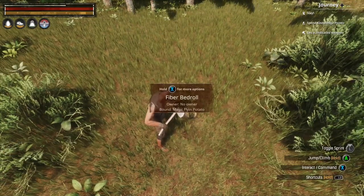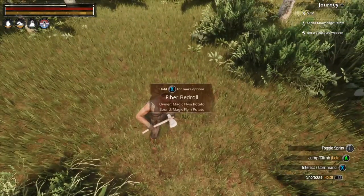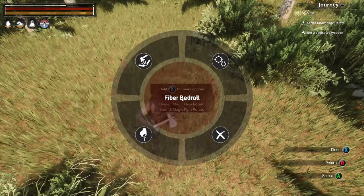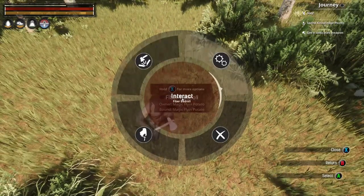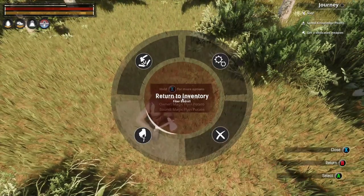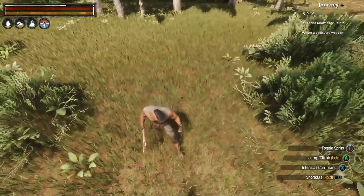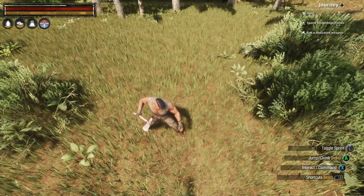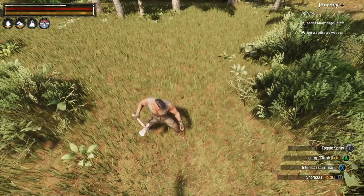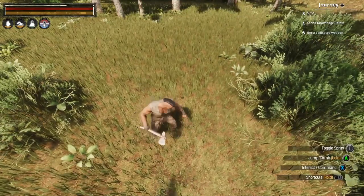You can also pick these bedrolls up. If you hold the X button down over them, you get a wheel menu — this will destroy it, this lets you interact with it, this cancels out of the menu, or you can just pick it up so you can move it later. Quick warning: if you die without an active spawn point, you lose all your equipment and go back to the desert where you started.